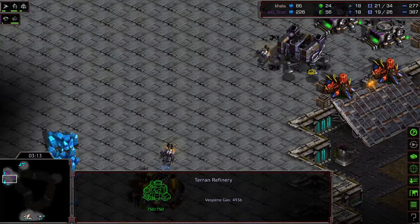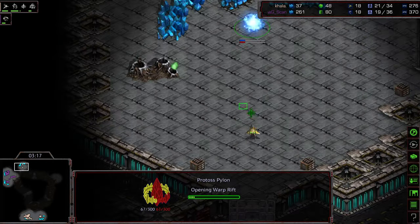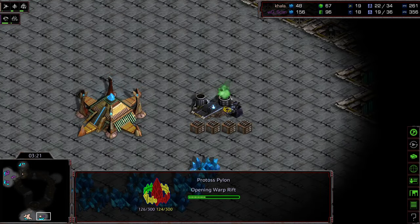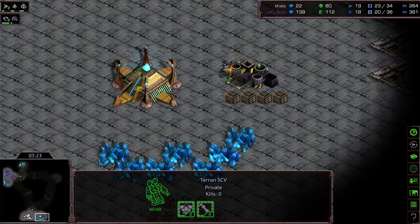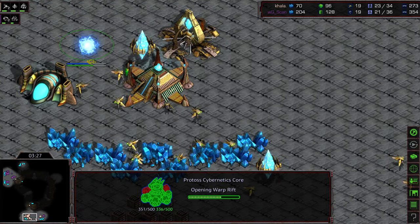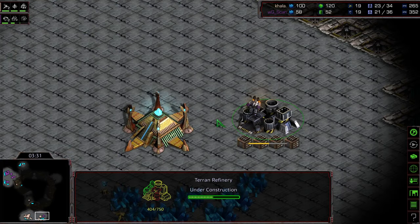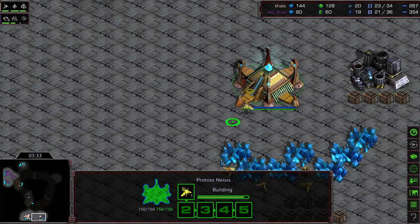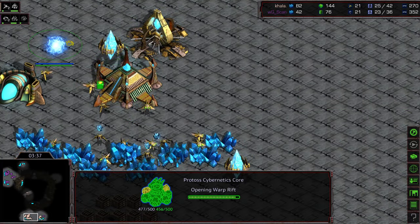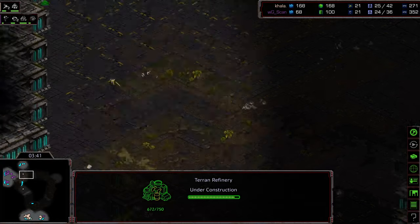Three SCVs on gas to get a quick factory, lifting up so that mineral can get back across. We do see a proxy pylon for Kala, and a gas steal from Scan at the natural — insult to injury. Cybernetics core warping in. Scan should be able to wander around this base with his SCV and see a lack of a third pylon, and that's going to be a big indicator to him that something's up.